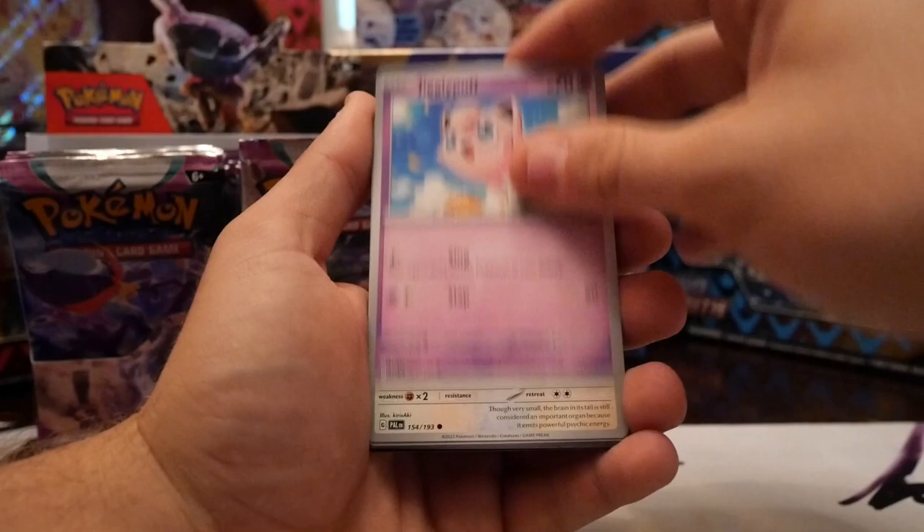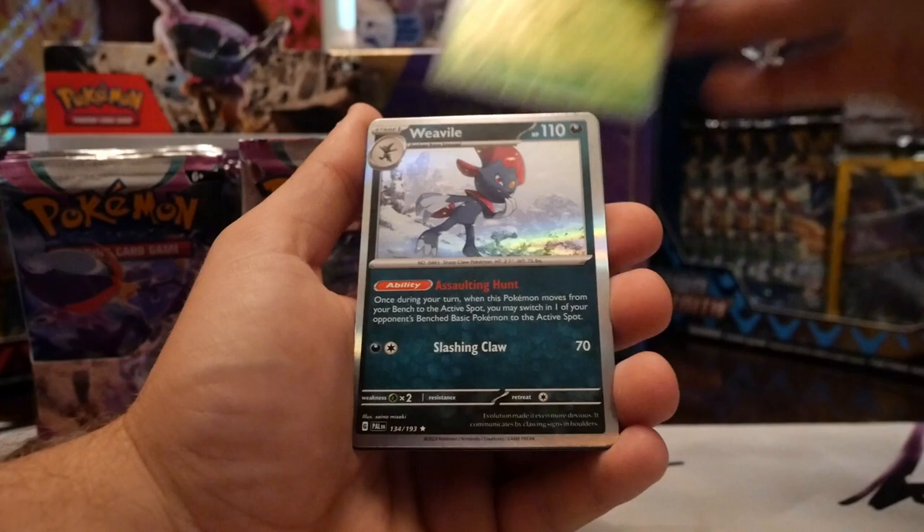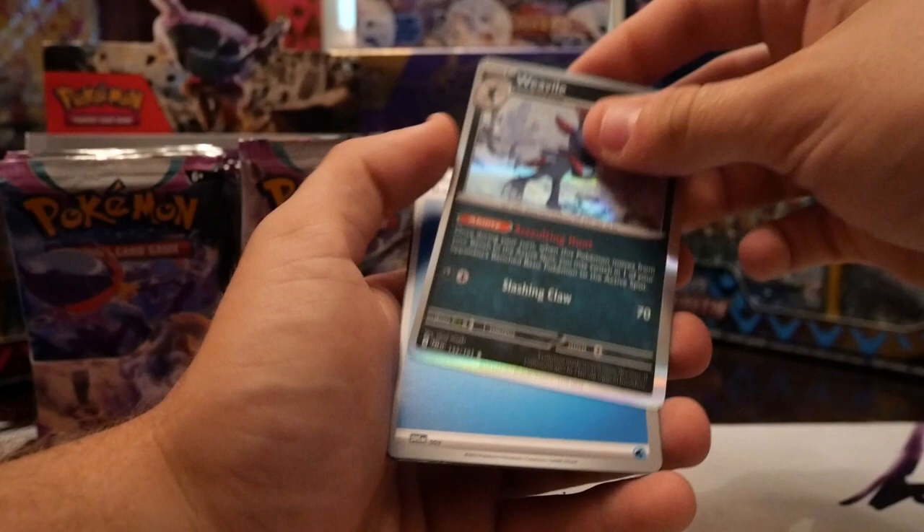We got Combee, Jigglypuff, Girafarig, Tropius, Crocalor — that's me because I like to eat too — Pelipper, Fletchinder, reverse Heracross, reverse Combee, Weavile hollow. Where are these hits at?